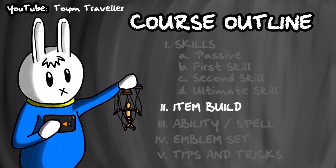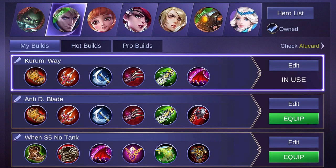There are so many items that you can buy for Alucard. You can focus on items that grant physical damage, items that give you lifesteal, and items that increase critical chance and critical damage. For me, I choose to buy items that grant lifesteal, critical damage, physical damage, and cooldown reduction for Alucard.